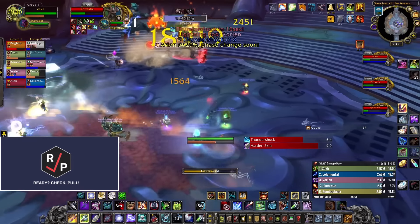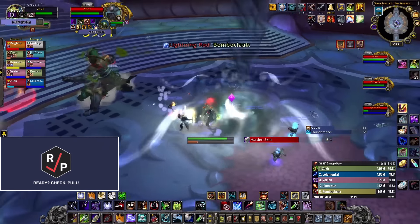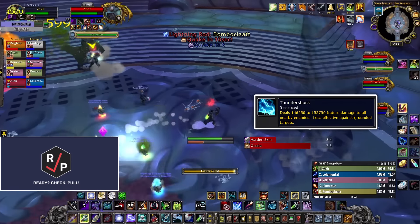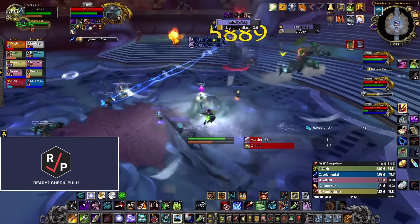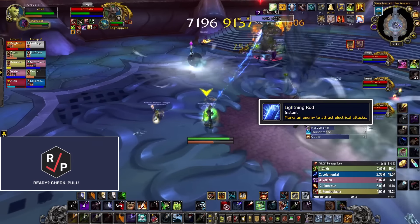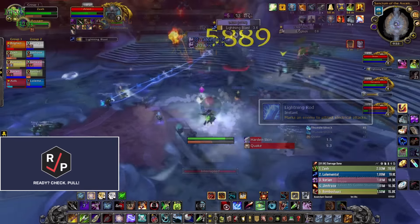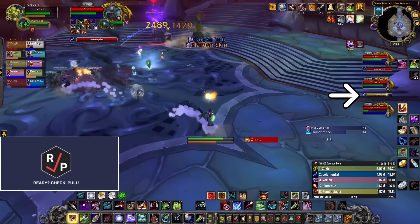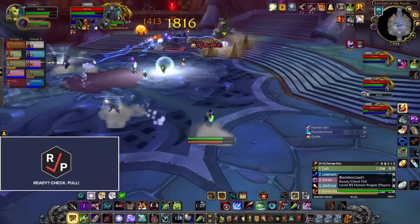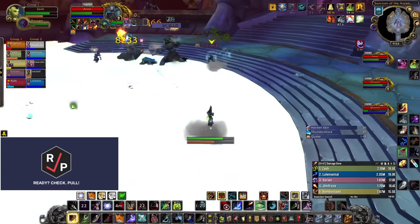Likewise, after Quake happens, everyone needs to run into one of the wind vortex things on the ground to get a debuff that makes you immune to Arion's big raid-wide cast, Thundershock. Then run into a tornado again after Thundershock, and repeat. If you get a yellow mark on your head from the Lightning Rod debuff, run at least 15 yards away from other players until it's gone to prevent damage from chaining to other players. Interrupt Terrastra's Hardened Skin cast, or else you need to break his shield to do much damage to him. And melee need to stay out of the dust on the ground around Terrastra to prevent some extra damage.